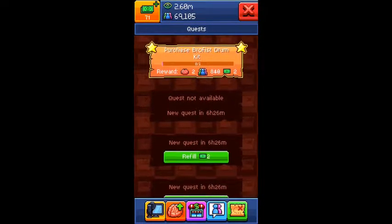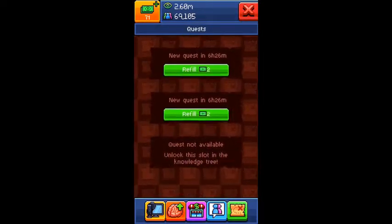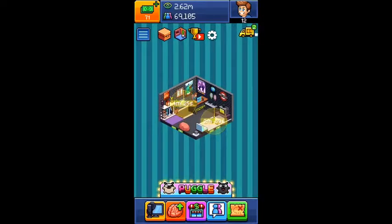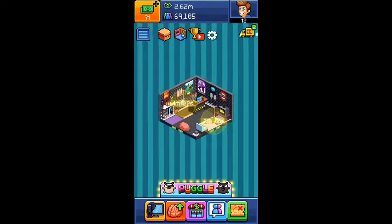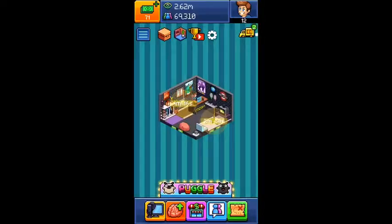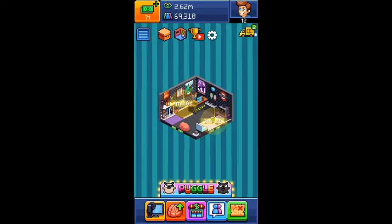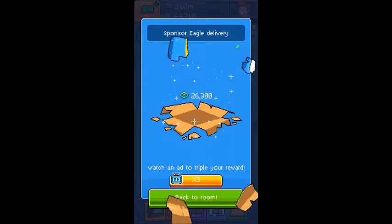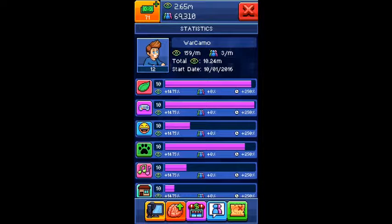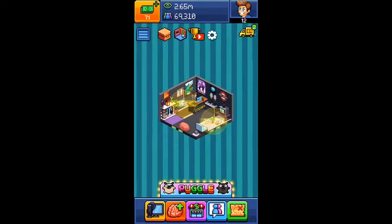Let's see - purchase brofist drum kit: two brains, 840 subscribers, two bucks. If you guys want me to add you on this game, just comment down below your username. If you add me, I'll add you back. My username is WarCamo. Please drop a like and subscribe - I really appreciate that.